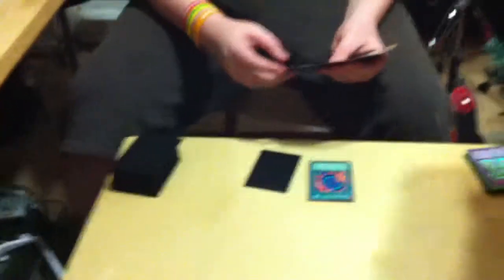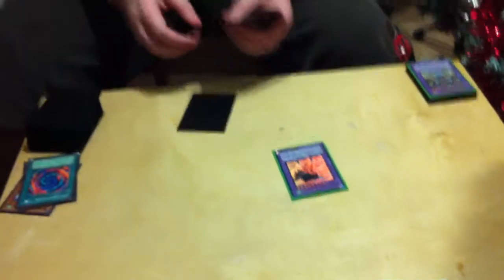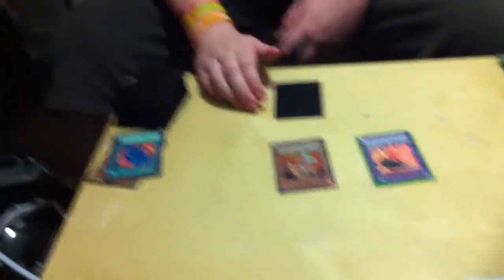I'll start off by playing one face-down card and then activate Polymerization to fuse the Necro-Shaded Air Hummingbirds in my hand to summon Great Tornado. He's really hard to beat. Then I'm going to do a little Lady Heat action and end my turn.